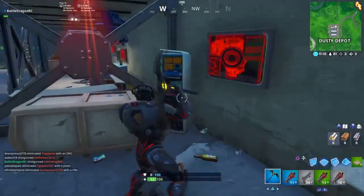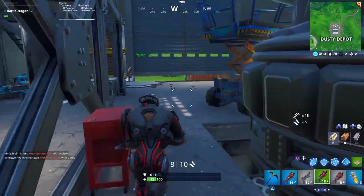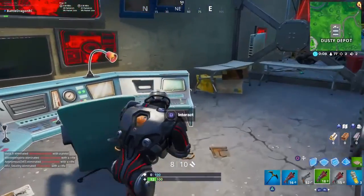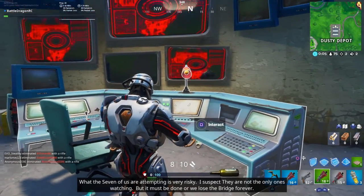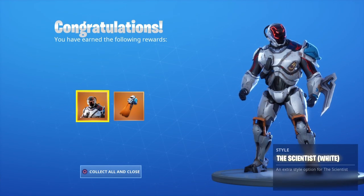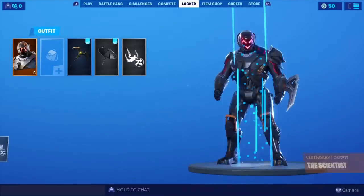Once you get down there, you're gonna see right in front of the rocket a console where you need to interact with it. You can listen to the message, and once you go to the lobby you will see that you've earned the secret skin.